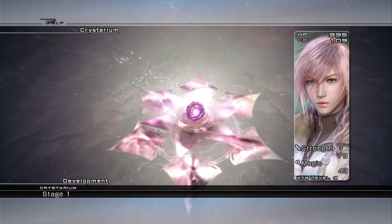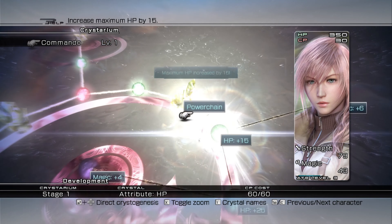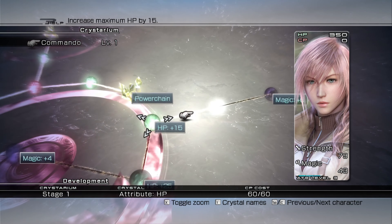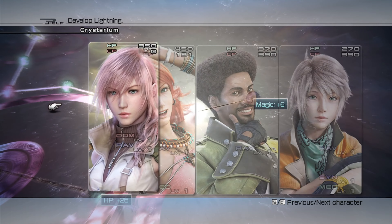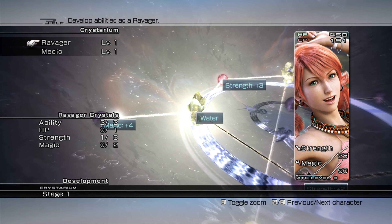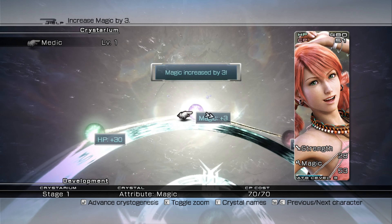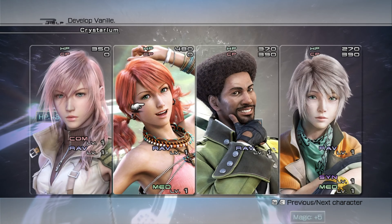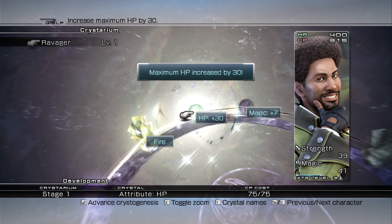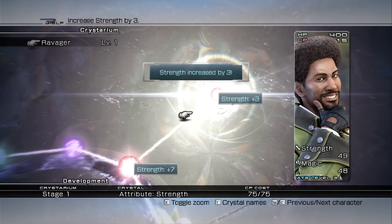The Crystarium is the leveling system in Final Fantasy 13. It's similar to Final Fantasy 10's sphere grid and is divided between the different roles, split over 10 levels. Crystarium points are gained by defeating enemies and spent on advancing on the grid. If you've played Final Fantasy 10 you'll be familiar with it, though 13's version is more simplistic. It's shiny-looking and something to work towards, and there's nothing better than grinding out a load of points and using them all at once to completely upgrade a character — very satisfying.